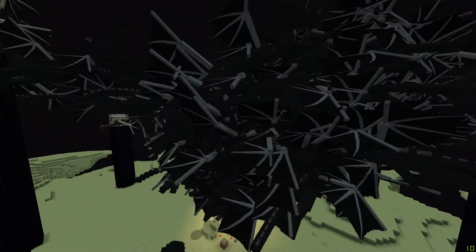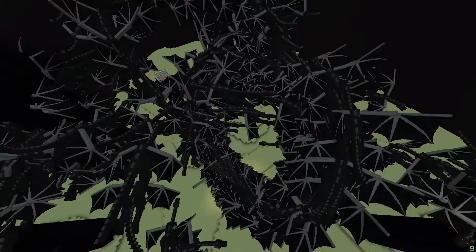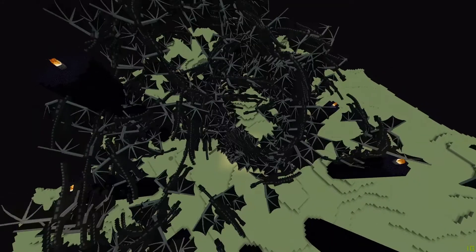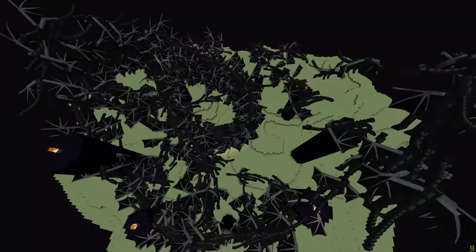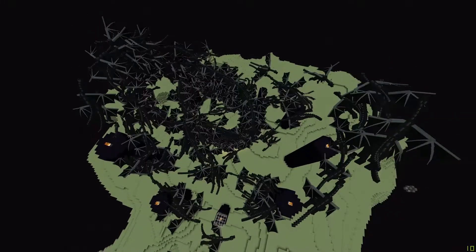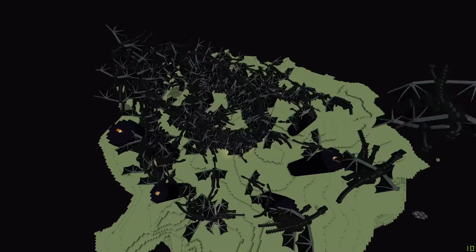It's just a circle of ender dragons — holy crap, they all fly down to the center as well. You can see the kind of flight pattern they all take — it's very similar. They just circle around and then go back into the center where you normally fight them.